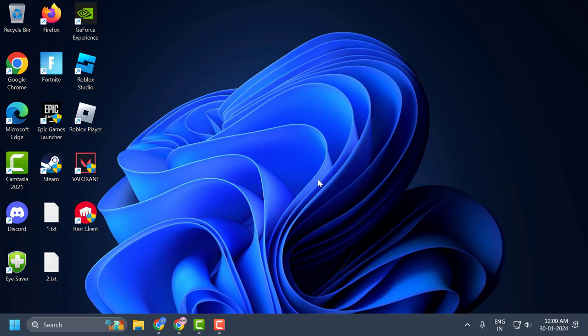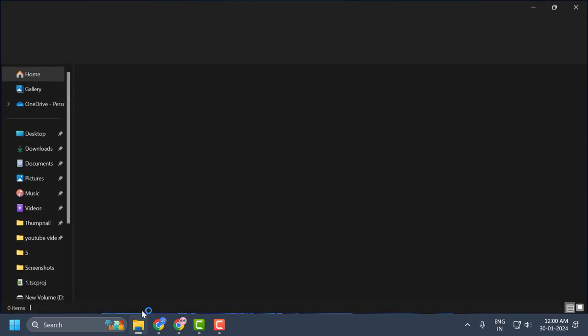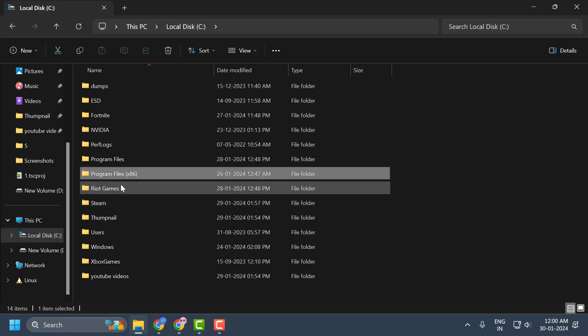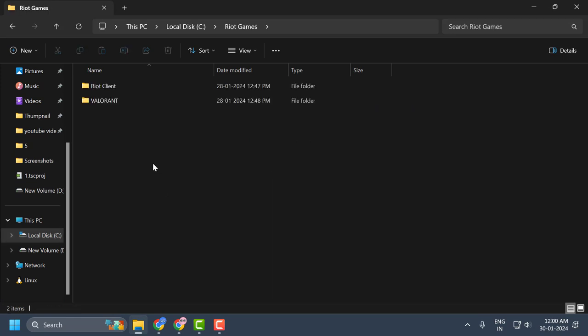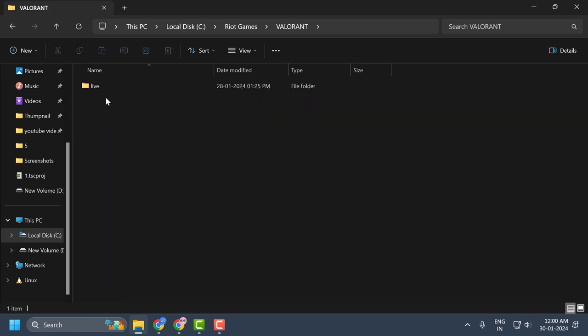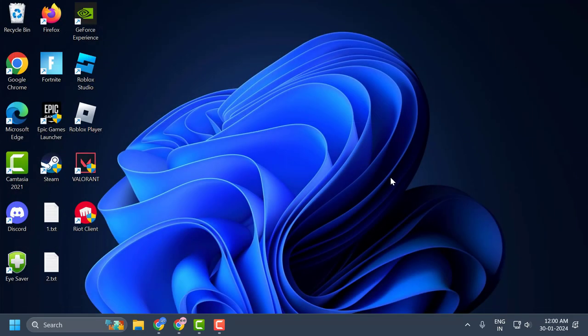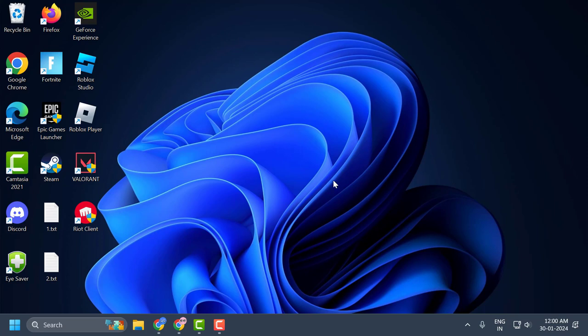If not, let's move on to the next solution. Open File Explorer, go to Local Disk C, open the Riot Games folder, then open the Valorant folder and then Live. Find the manifest or debug file, right-click on it, and delete it. Close the window and check if the problem is solved.